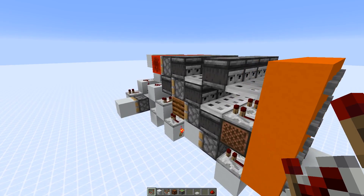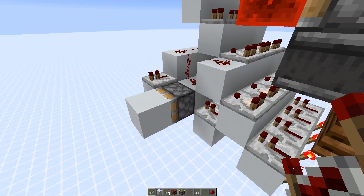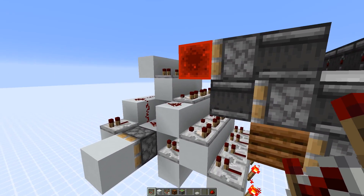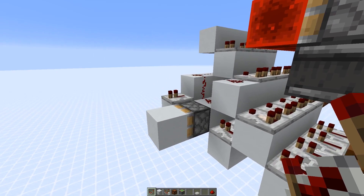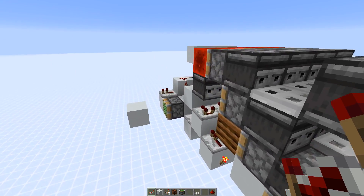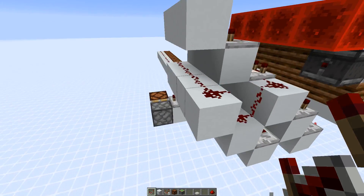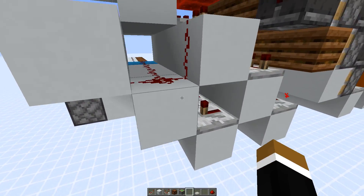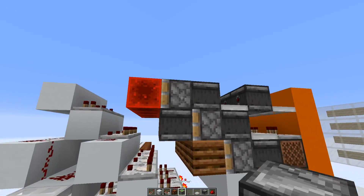There's only a slight flaw with this system. If you want to power a piston directly, it would only get triggered once, because the piston here grabbing the observer would only create a very short pulse — that is too short for the piston. The repeater could process that; also a trapdoor would get powered, but the piston doesn't get activated. So if you want to activate a piston directly, you just need to put a repeater in between. An alternative would be hooking up a trapdoor and detecting that with an observer.